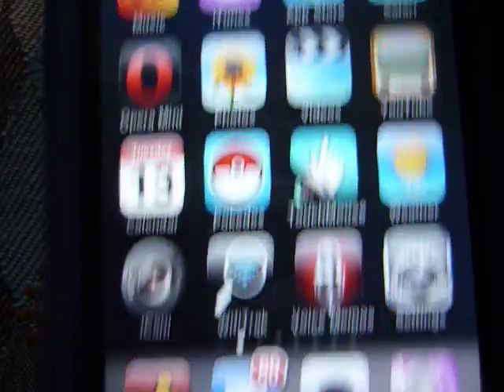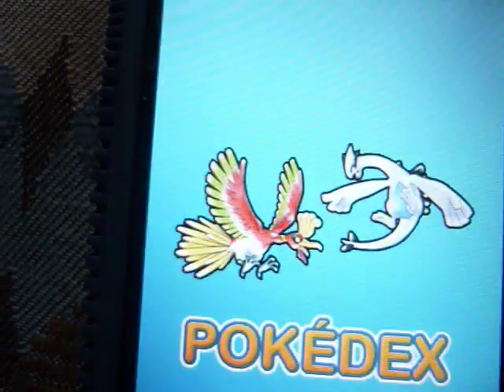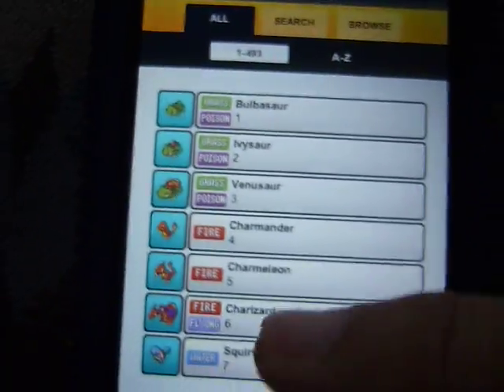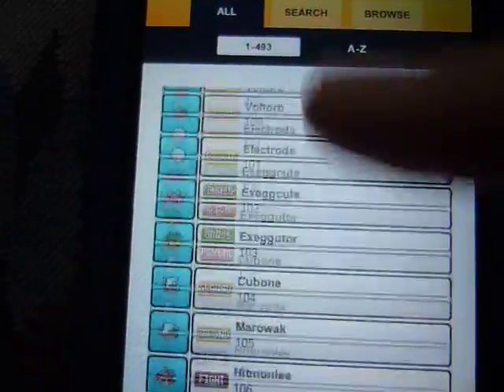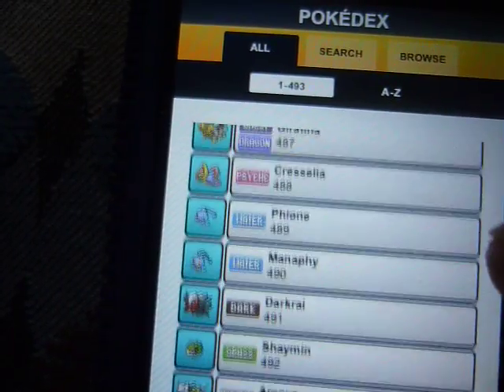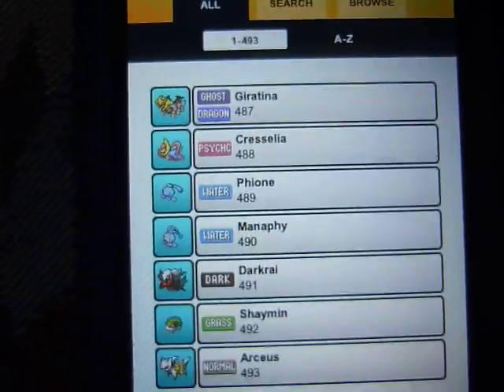Hello, and this is a Pokédex app overview. The Pokédex app displays all the Pokémon — there they are, every single one of them. All 493 of them, including Arceus.